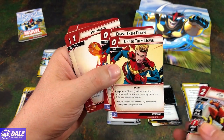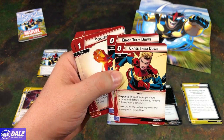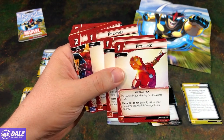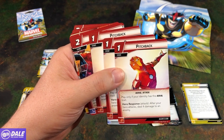Then 2 Chase Them Down — we've seen this card before. 0-cost event, Response: after your hero attacks or defeats an enemy, remove 2 threat from a scheme. Then we have 3 Pitchbacks, 1-cost event — play only if your identity has the Aerial trait. Hero Response: after your hero attacks, deal 4 damage to an enemy.